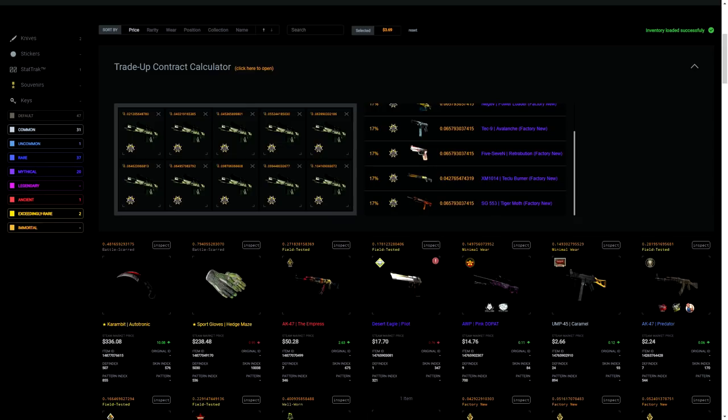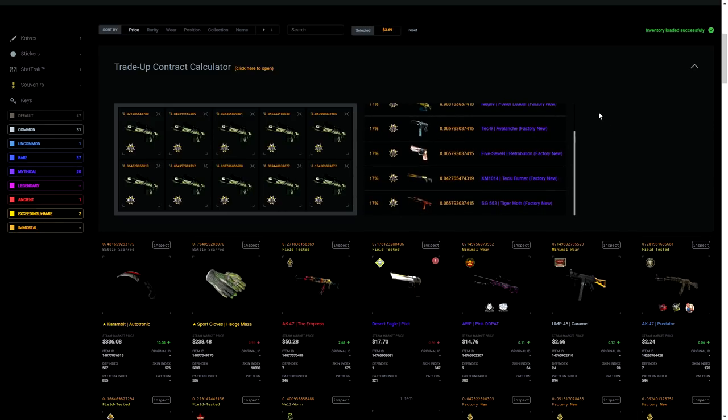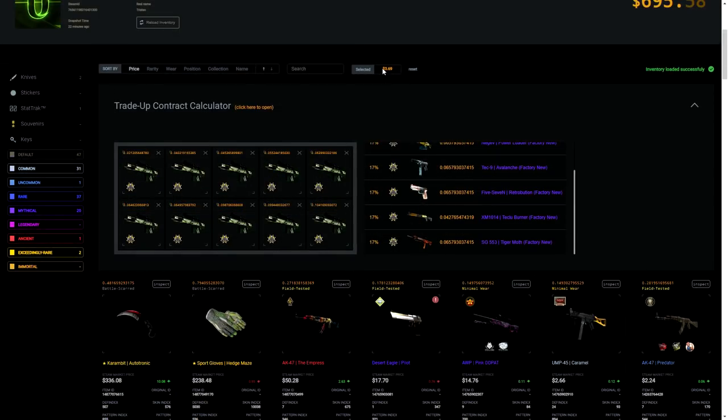For our first trade-up, this is actually a pretty cheap one — it cost very very little. We have seven Factory New Scar Outbreaks and three Minimal Wear Scar Outbreaks. Keep in mind you can use a lot fewer Factory News in this, but I just couldn't find that many low-float Minimal Wears, so I tried to be safe. I double-checked on CSGO Zone to make sure I'm getting Factory New on every single skin. Do double-check all your trade-ups on a site like CSGO Exchange or CSGO Zone.